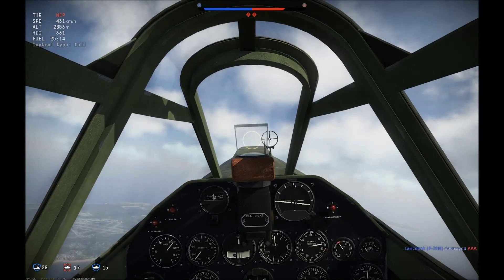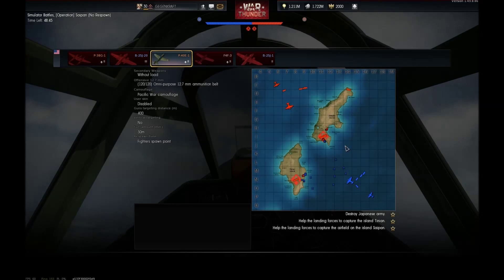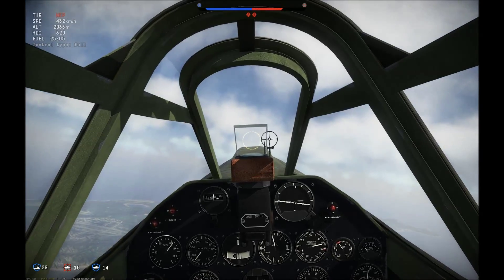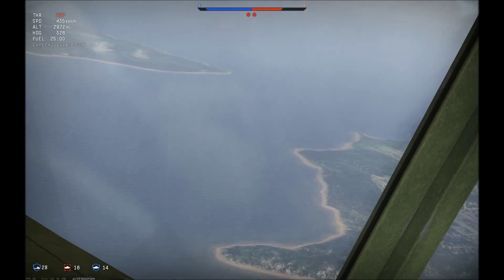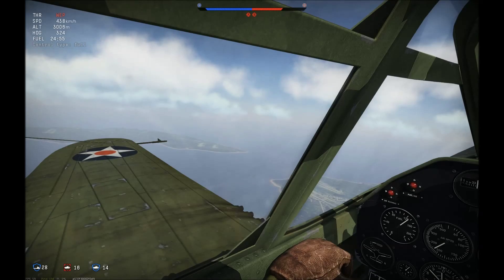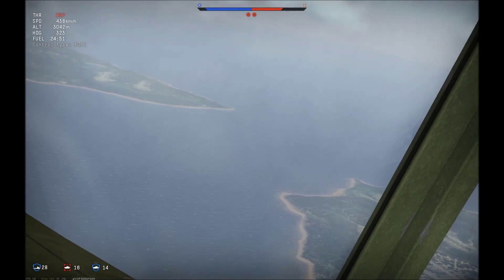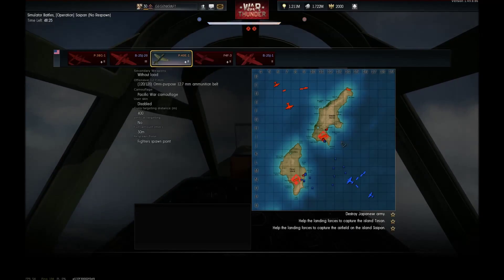There go some P-39s doing work. We're gonna go over here to B and help out over here, because I think there's a bunch of aircraft. Are those friendly, or nah? They're probably friendly, because they're attacking B.